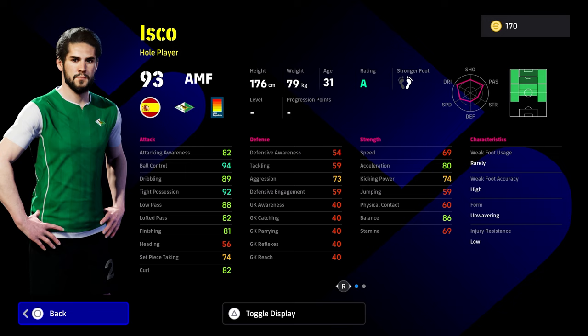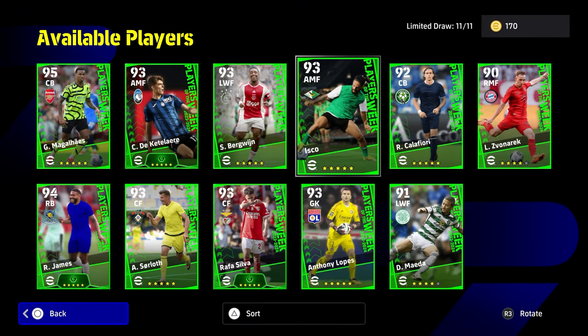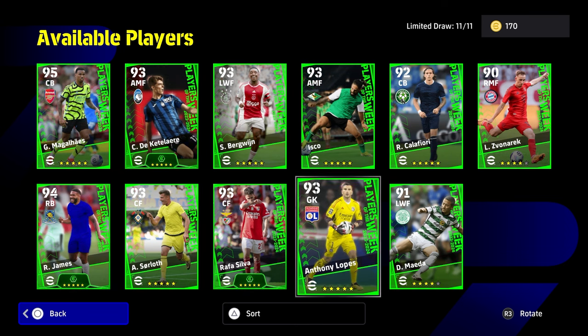There are so many good attacking midfielders now in the game, you are so spoiled. But this is a very good card. He plays a little bit like Pedri, so he's going to have really good dribbling. You're going to be getting the boost to ball control, dribbling, possession, and low pass — and balance as well. This is actually a very good Isco card. It's a pity he didn't get the booster, because that would have definitely put him just below meta.